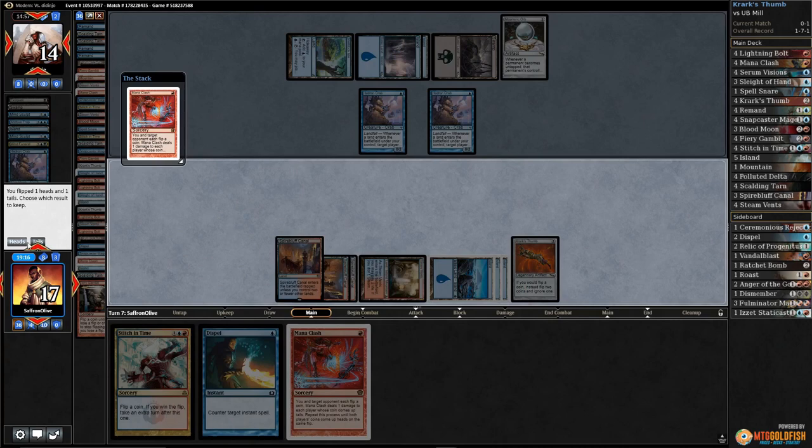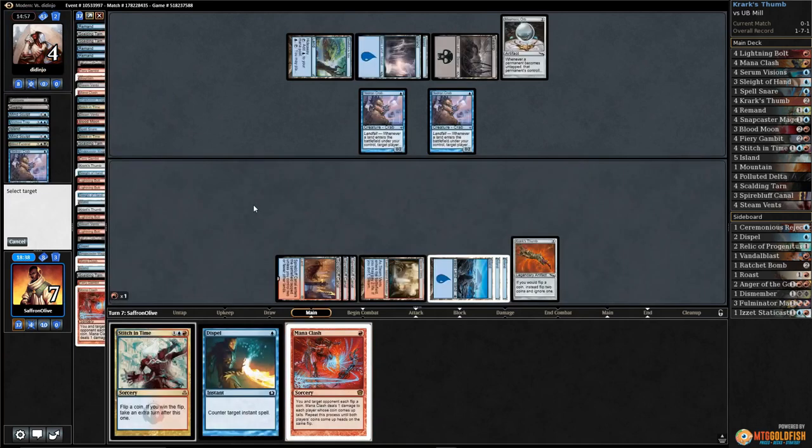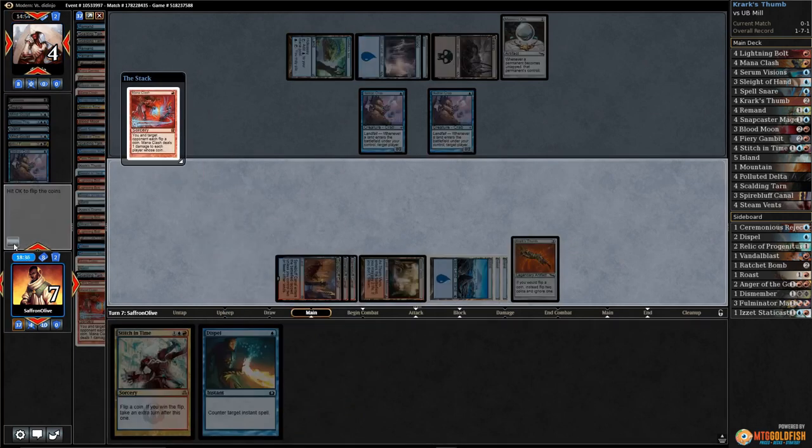That's a lot of damage everyone. 13, 12, 11, 10 — we're down to 11, opponent down to nine, down to seven. Down to six, down to five, down to four. We got one more Mana Clash — okay, we're down to six, down to five. Opponent to three, both to two, both to one. We're at zero — we're gonna draw the game!